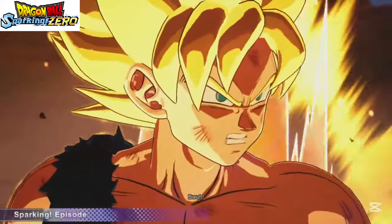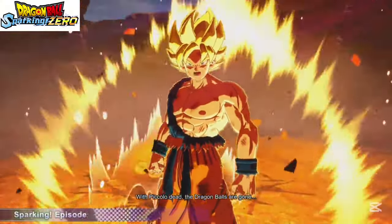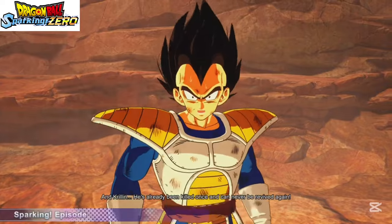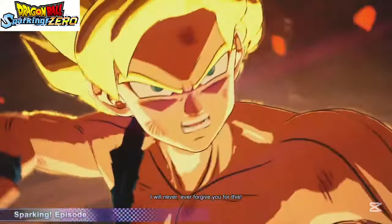How I'd recommend taking him on might seem a bit cowardly, but try to get as far back as you can. Charge up and keep using Kamehameha. If you can get your burst mode activated, use the Super Kamehameha, which obviously deals more damage.